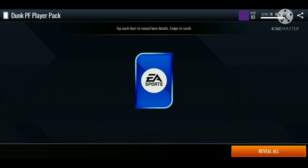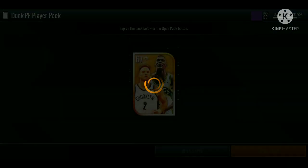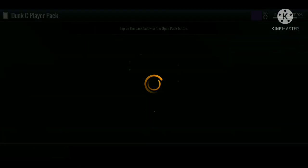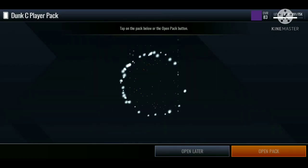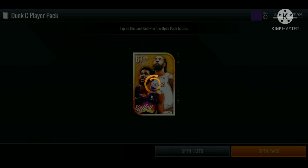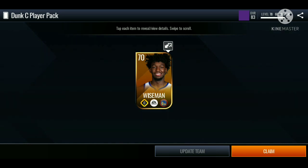Moving on to the power forward — we get a 77 Shawn Kemp, we'll definitely take that. We gotta complete both 86 overall masters for the dunking side and two 86 overalls for the spice side, so we gotta keep working towards the next one. We get a gold player on the next pack. Now on to the center packs — we get another Mad Scientist player. I have like four of those packs already that I can claim and I'm definitely gonna be dropping a separate video claiming those.